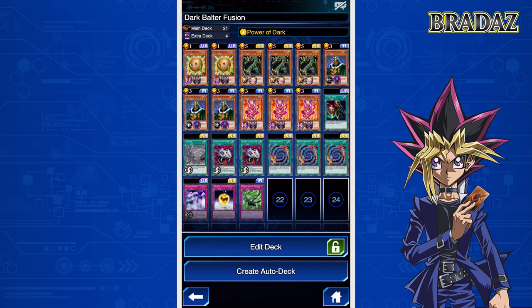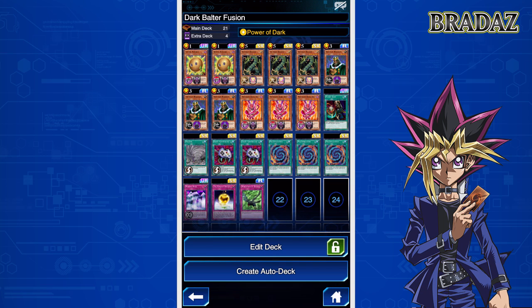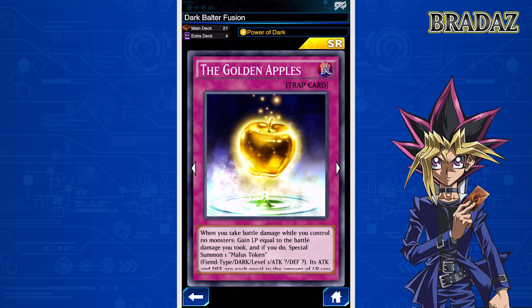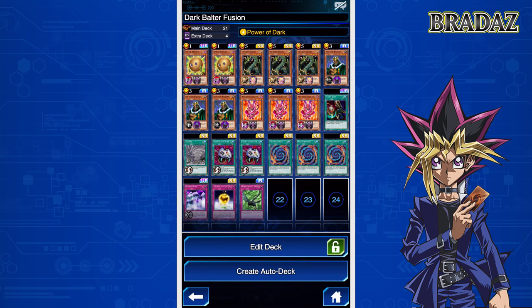First of all, I replaced the Fusion Gate with a third copy of Polymerization — I finally bought that from the card trader. I got rid of one Enemy Controller and replaced it with Fusion Sage from the Chaotic Compliance set, which is going to help us search for Polymerization a lot quicker. And finally, I added in a Golden Apples for a little bit more support in case we don't draw into the cards we need.